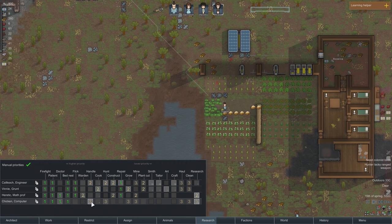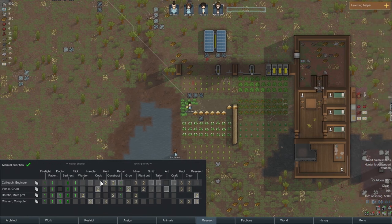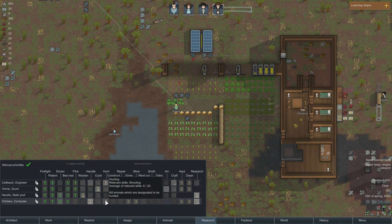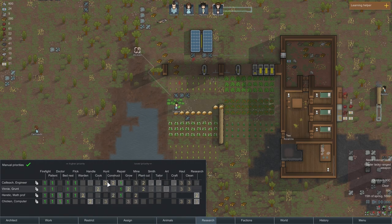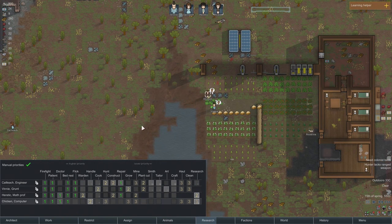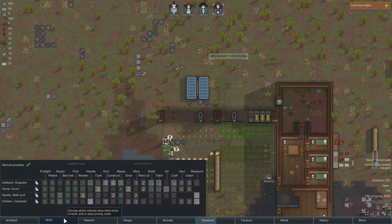Let's get her set up while she wanders over. We're going to have her handle the taming from now on and get Kayleek freed up to do other things. She doesn't need to do cooking — she can do hunting. Kayleek at least has some passion in hunting, so we'll keep Kayleek on that.